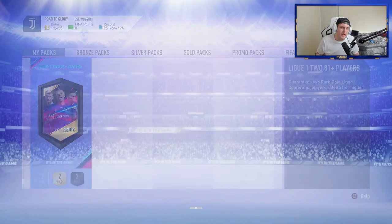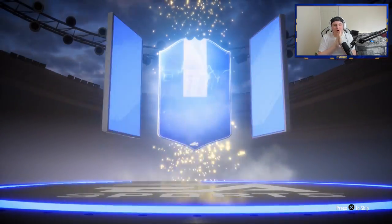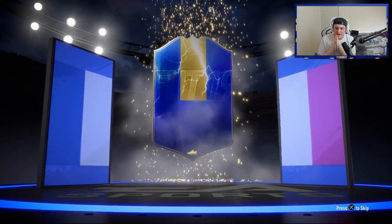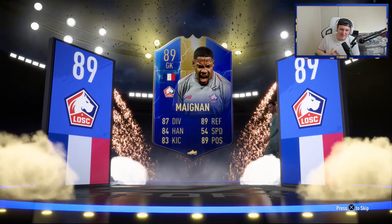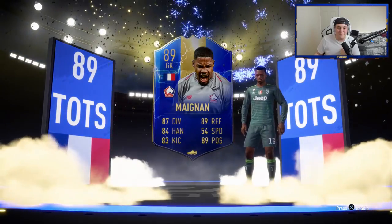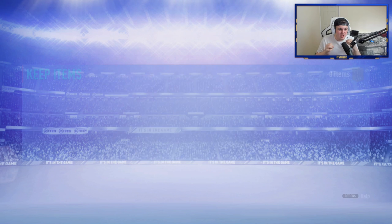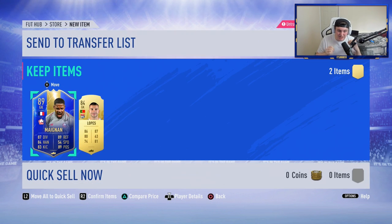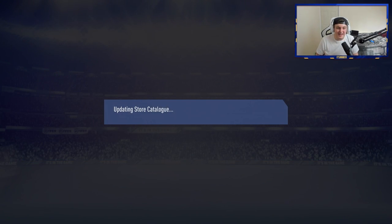Let's see what we can get in this one. It is a walkout — it is a blue! French goalkeeper, sadly — it's going to be Maignan, I think. Yeah, Maignan. Three blues out of five packs is phenomenal — it's absolutely phenomenal. These seem incredible value, incredible value. That is absolutely crazy. Let's go!